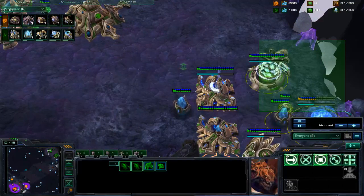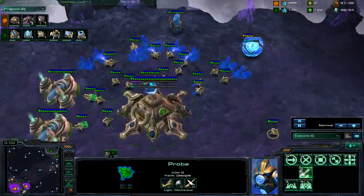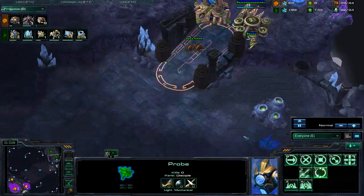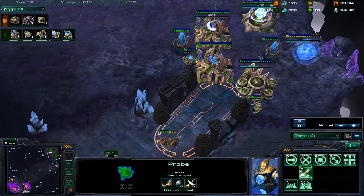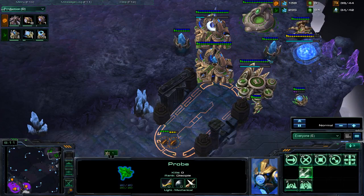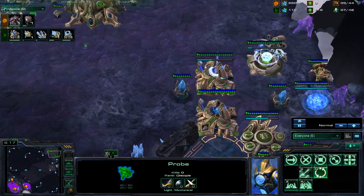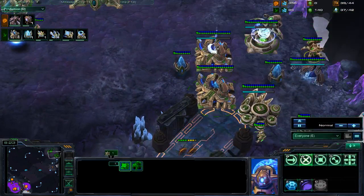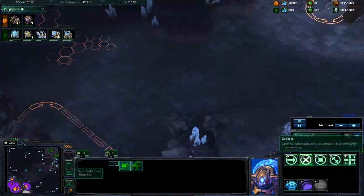In the email the guy sent me with the replay — it's nice to give a description, because then I can see what you're aiming for and give you better advice. He pretty much says he has a problem with PvZ — he hates PvZ — and how it's such a macro-intensive matchup against them. It's very hard to defeat them once they get the ball rolling, and that's pretty true. He said he tried a bunch of different builds, and as we can see here, we've got a three-gate robo, which isn't really the build of choice against a Zerg.